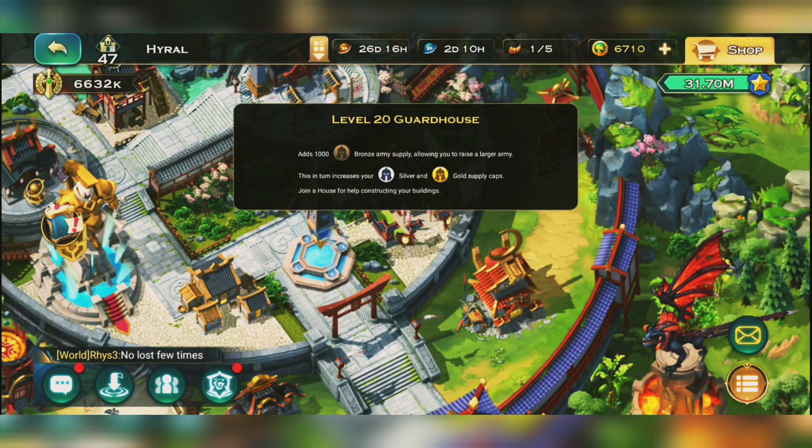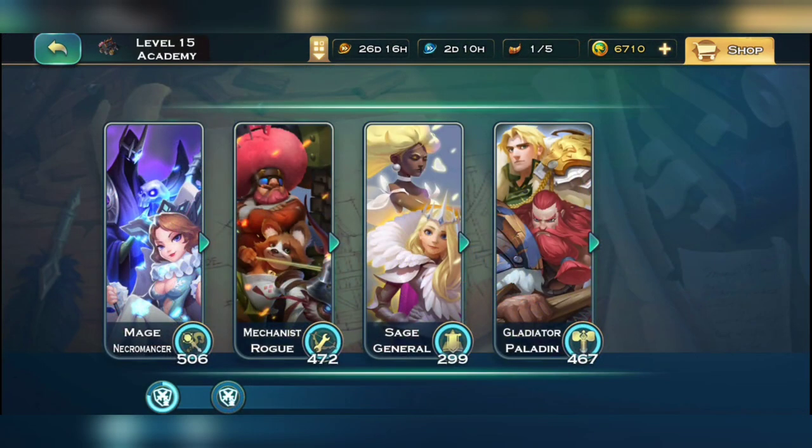The easiest way to increase your gold supply cap is by upgrading your guard house. If you don't have the highest level guard house for your stronghold level, make sure you go ahead and upgrade that right now. At level 20, the guard house is gonna give us an extra thousand bronze supply cap, increasing our silver supply and also our gold supply cap.